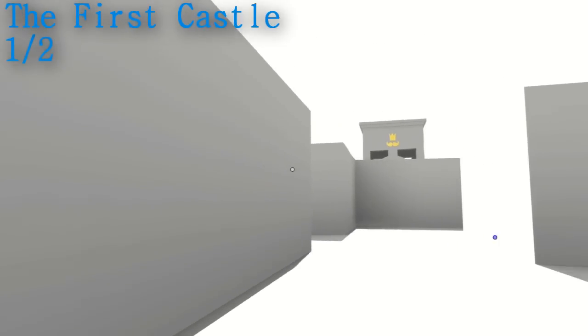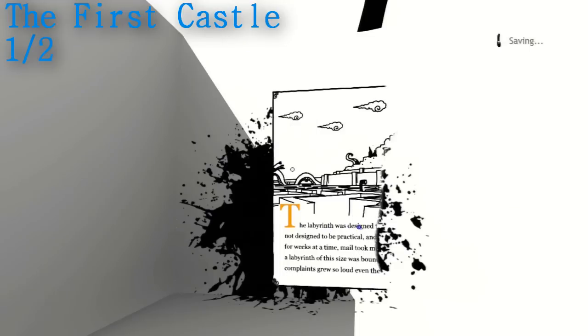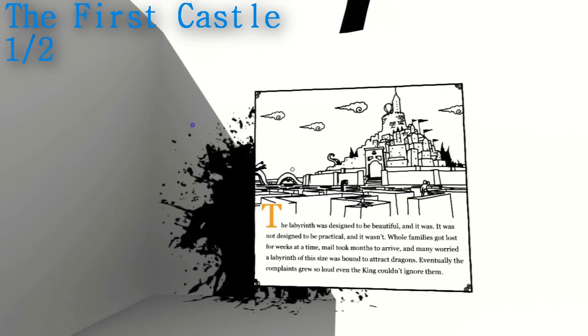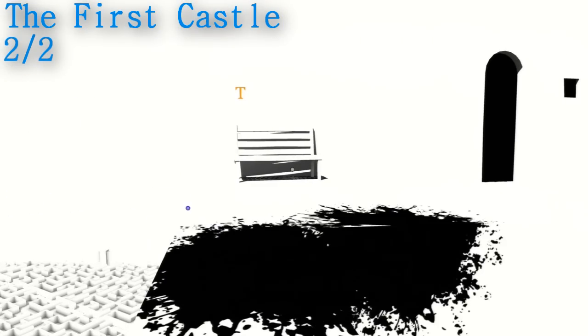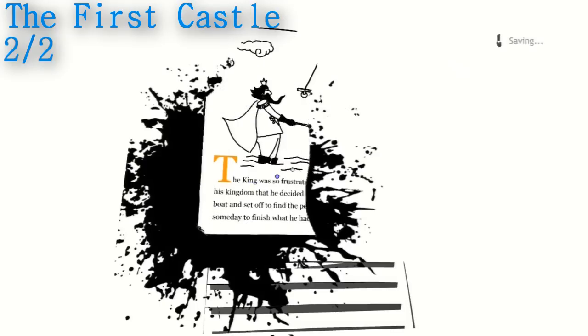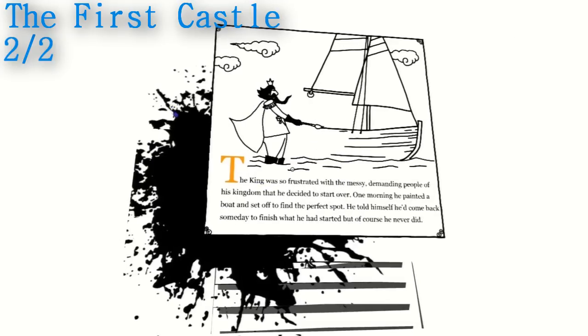Moving on to the first castle — just as you enter the maze, you want to take the second right, and you're going to see the swan feet on the floor and the story page in front of you. The second one in the first castle is right near the end of the chapter. You're going to go up the stairs; there's the balloon that you have to jump into, but if you turn right when you get to the top of the stairs, there is the page above the bench — pretty easy to spot this one.